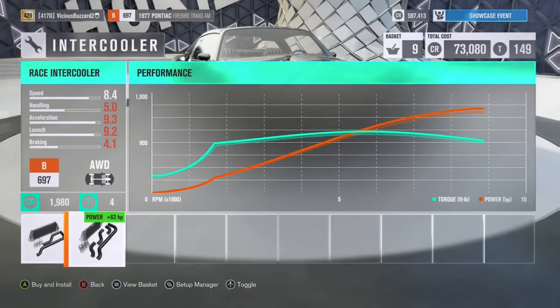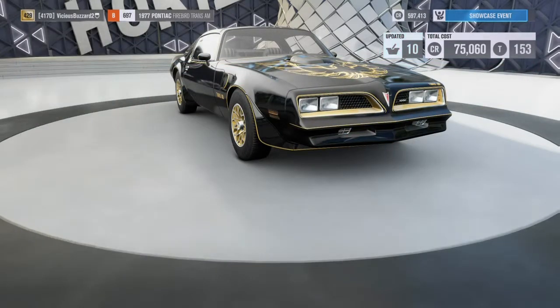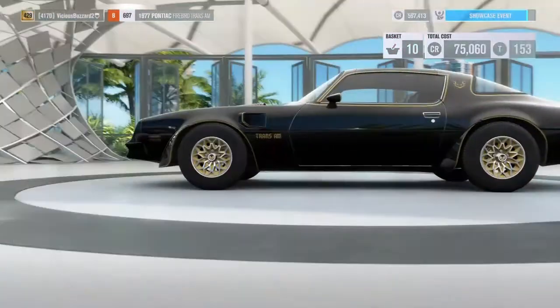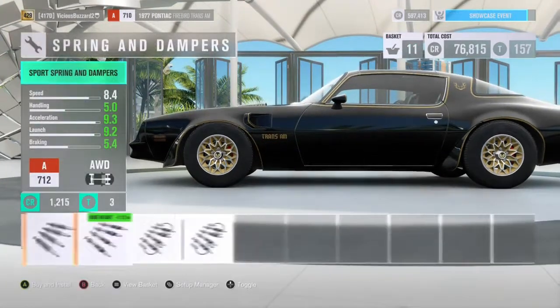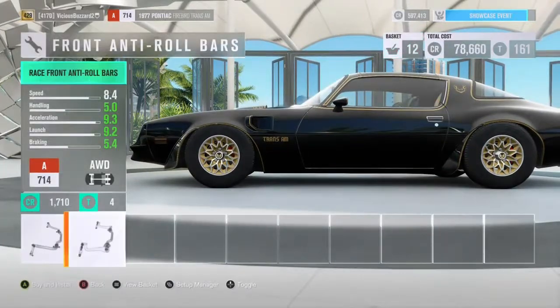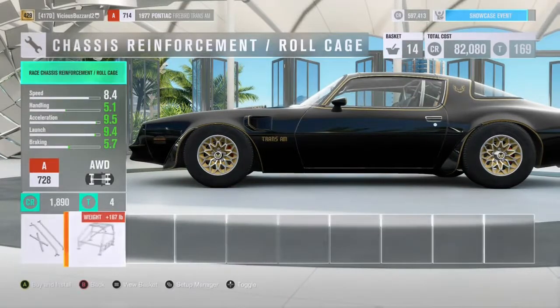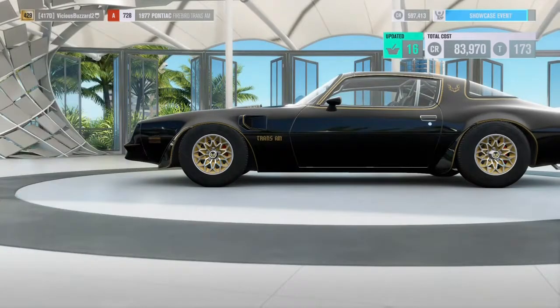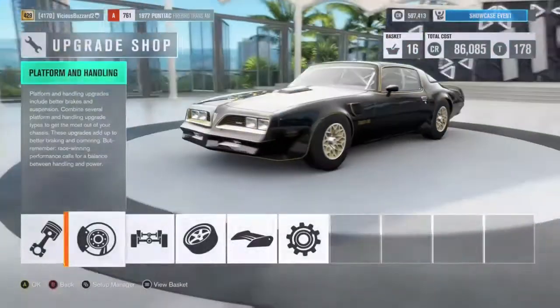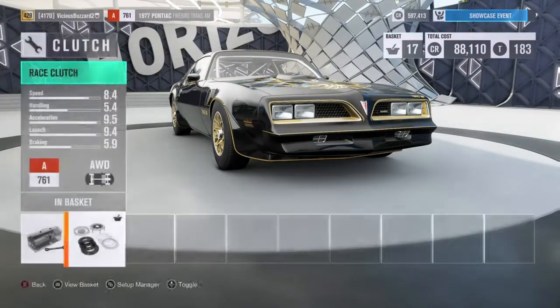Putting in the intercooler. Looking at the performance index, I'm just gonna put that in. For platform and handling, we're gonna put on race brakes, race springs and dampers so we can lower it, race anti-roll bars front and rear, and we're gonna put a roll cage in it. For weight distribution, we want weight reduction too.